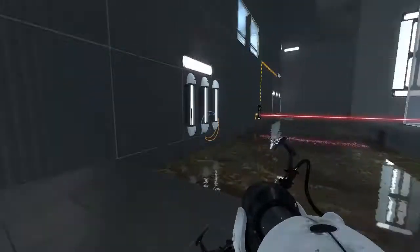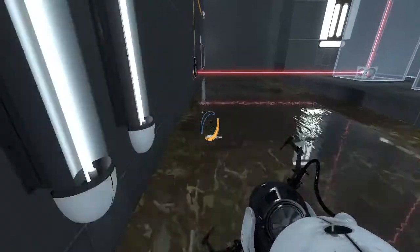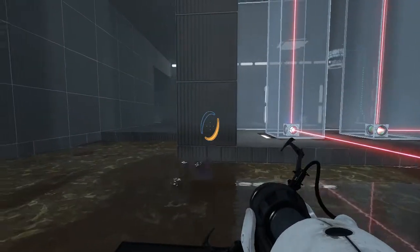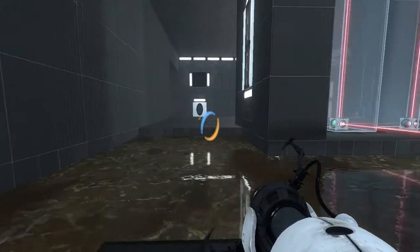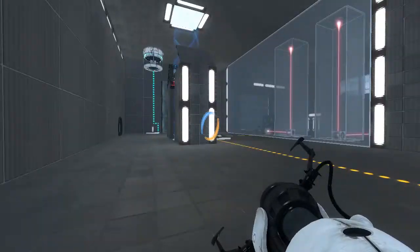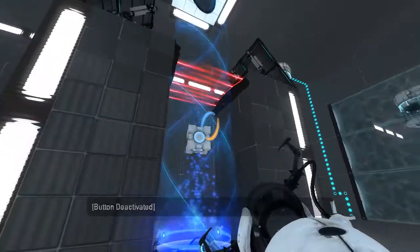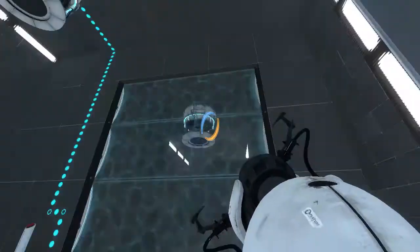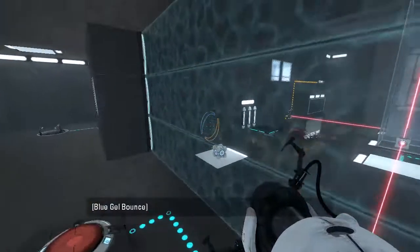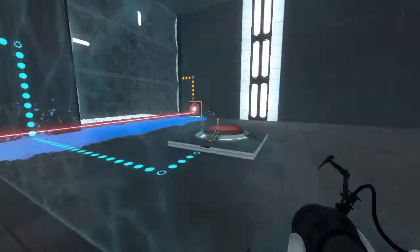I like this. Okay, this platform though — this is something annoying. Let's put that there. Jump on the platform. Alright, let me go through here. Put the black portal there. And there — the cube is now in there. And we can be in there at the same time. Ta-da! Ish. There are exceptions and limitations.